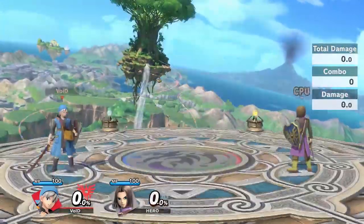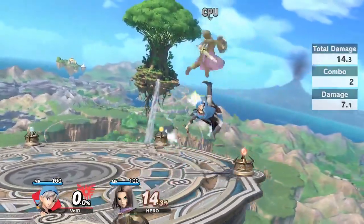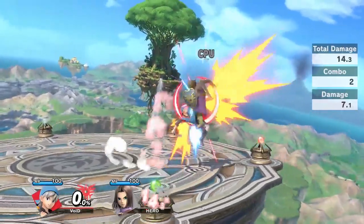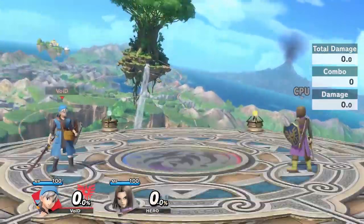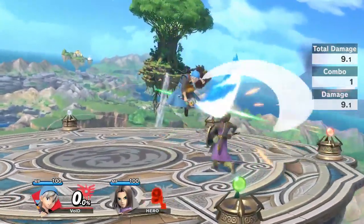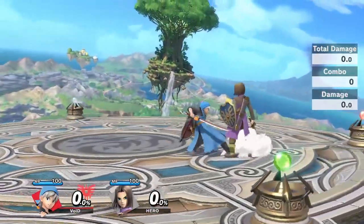One thing to note: Training Room has an added combo meter system where combos are pretty accurate now. So if you get something and you think it doesn't combo or does combo, generally you can just look at the combo meter.